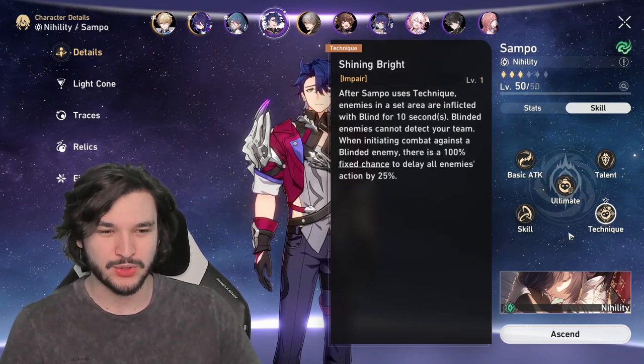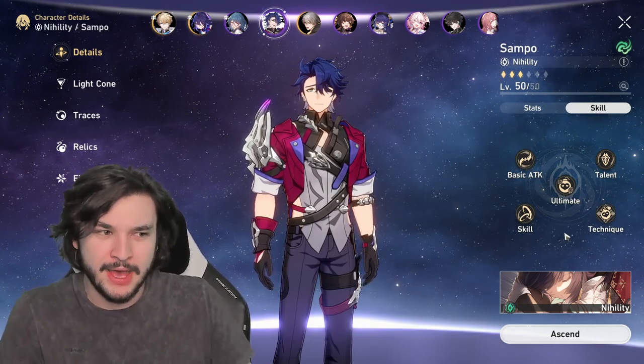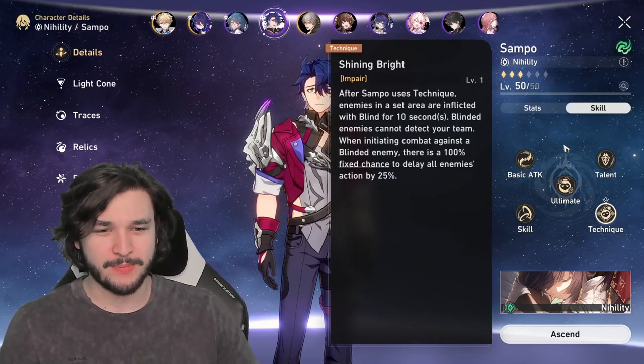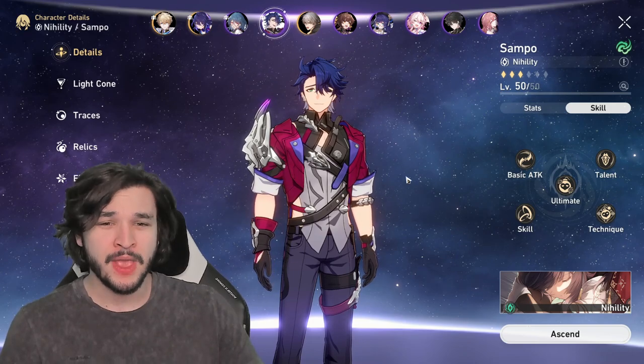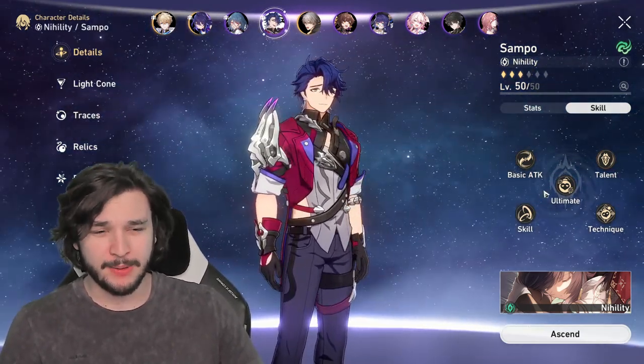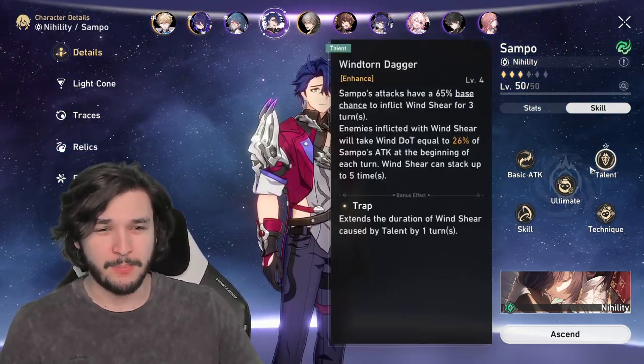His technique is pretty simplistic: a blind so enemies cannot detect your team, and initially in combat it's a 100% chance to delay all enemies' action by 25%. His technique is pretty good — extra 25% reduction of turn meter is always really solid.